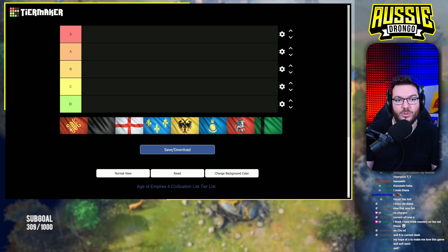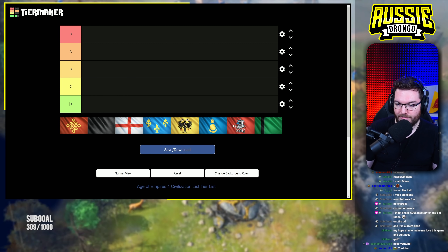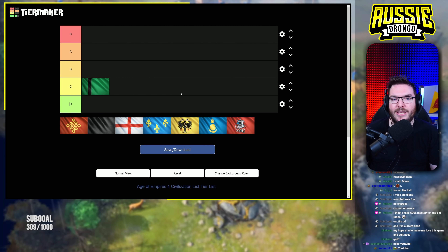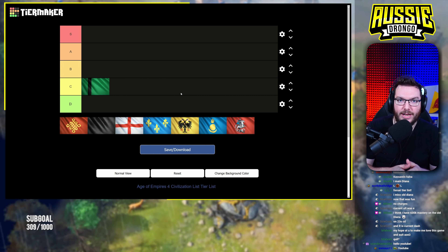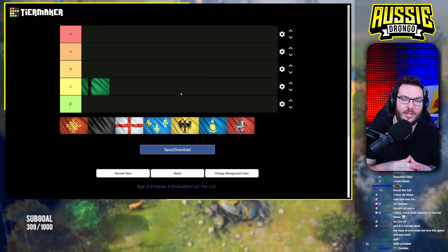G'day fellas and welcome to another Age of Empires 4 video. We are doing a tier list but this one's a little bit different — we've not done anything like this before. It's not a water tier list or a land tier list. This is an imperial tier list, and not just any imperial tier list — a post-imperial tier list, which means we're talking about those late game situations, 40 minutes through, 5,000 of each resource stacked up. This applies to both the PUP and the current patch.